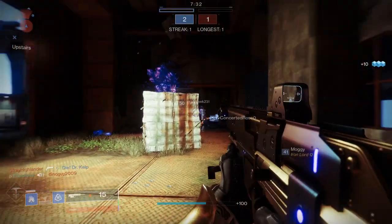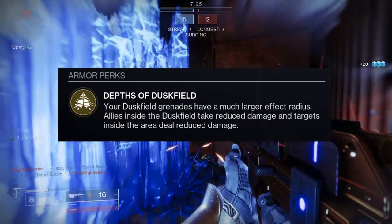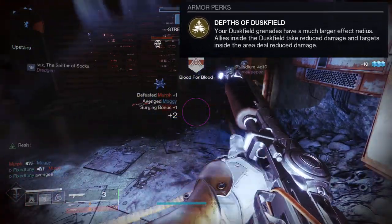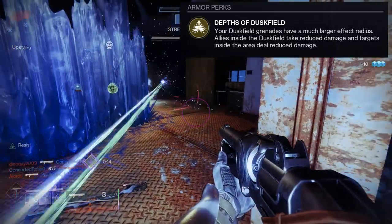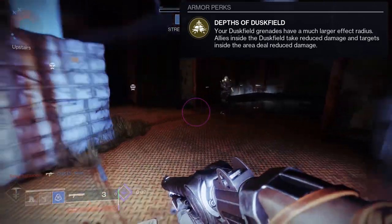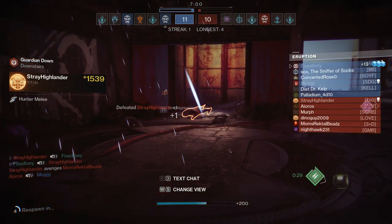So Renewal Grasps has Depths of Dusk field — your dusk field grenades have a much larger effect radius. Allies inside the dusk field take reduced damage and targets inside the area deal reduced damage. Unfortunately this exotic did get nerfed twice: one inadvertently because the dusk field grenades got an increased cooldown, and the damage resistance also got nerfed as well. So these exotics aren't useless — they're still really good — but they're not as broken as they used to be.